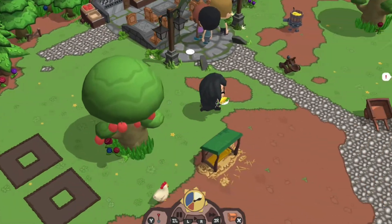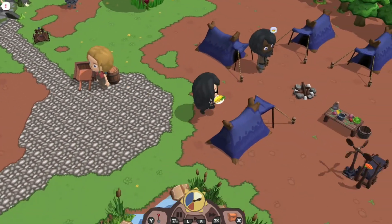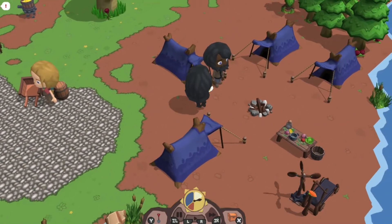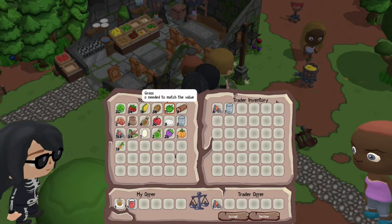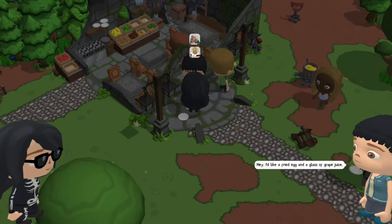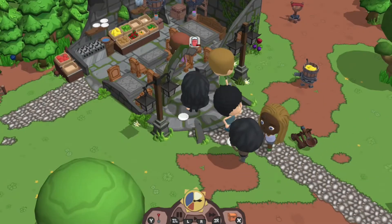For the restaurant, for example, you can get juices or more seating. For the campsite you can get more tents, and that means more people move in and there are more helpers, which is really useful when you want someone to run the restaurant while you collect wood and rocks or harvest your vegetables and fruit.